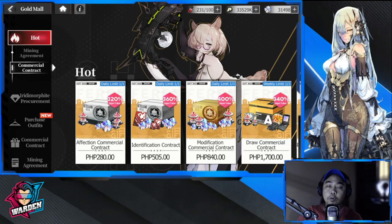Hey everyone, welcome to Echocalypse. You might be wondering what are the best buys for the store using your own money. I'm going to go through the store and point out only a few, because I'm setting this video up for the light spenders. Obviously the whales can just spend anything, but for light spenders that don't want to spend that much but would like to boost their account to start, I'll evaluate everything we can purchase in the gold mall.